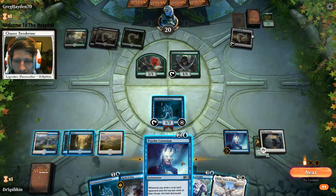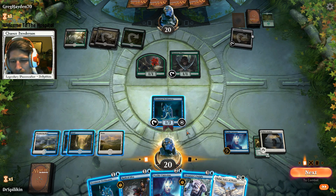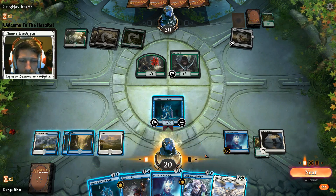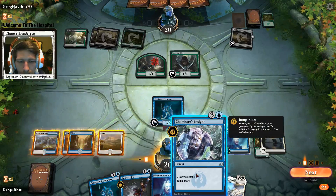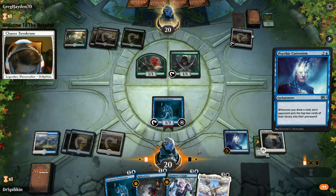Should we go for another Corrosion? I think yes - we don't have the Petitioners to make it matter right now. Shalai would probably get removed before she blocks our Petitioners, but we have two draw cards which can affect both of our Corrosions. I think this is the way we go.